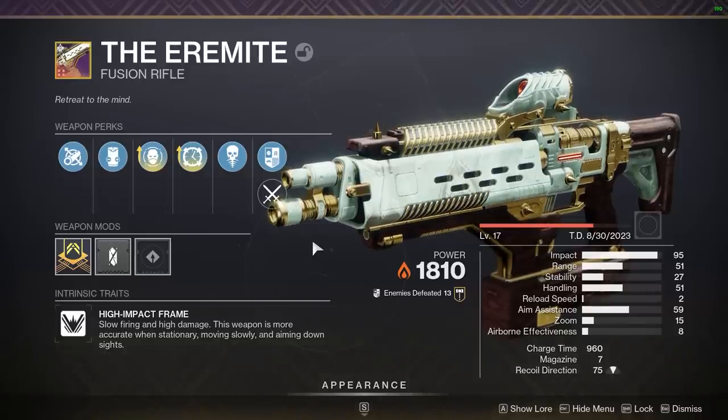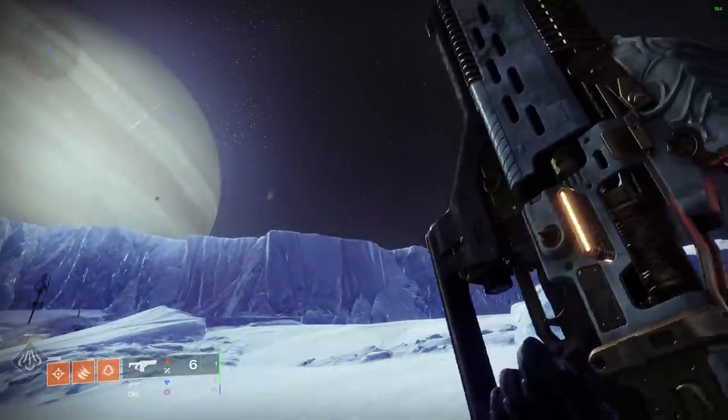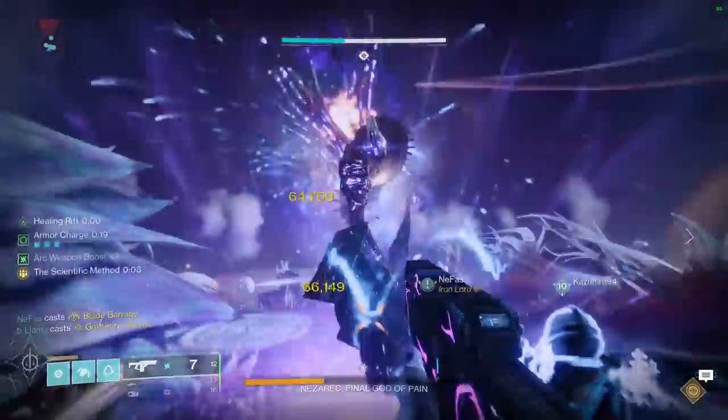If you're anything like me, you've done your very best to avoid high impact fusions. They shoot and reload very slowly, and they handle poorly. Which is why you see a high usage rate of rapid fire fusions, which are in total opposition to high impacts, boasting good stats and good damage.